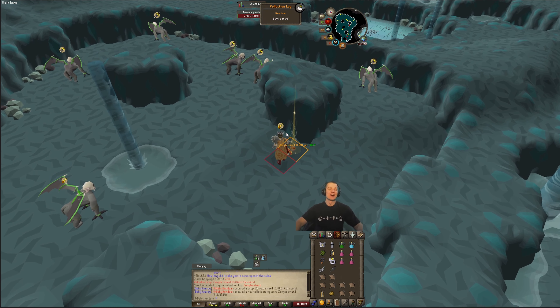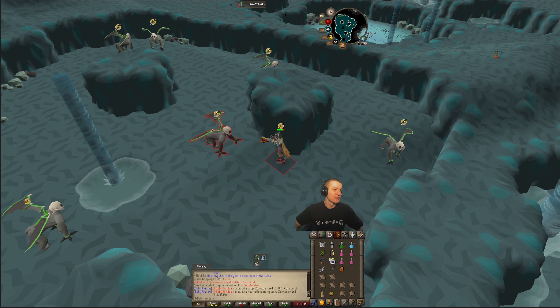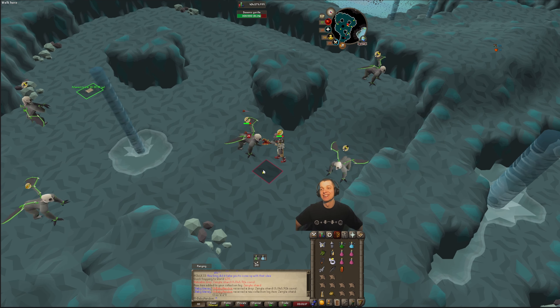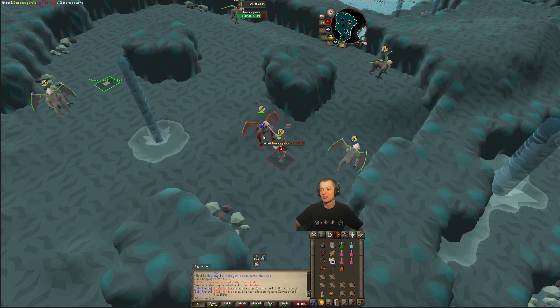First kill on the stream and we pick up the zenite shard. Let's go — 8.8 mil. Pause the music for a second. Very nice. First zenite on the account. Got some cheeky little stream luck. It's gonna go straight into the bank after we finish with this trip.